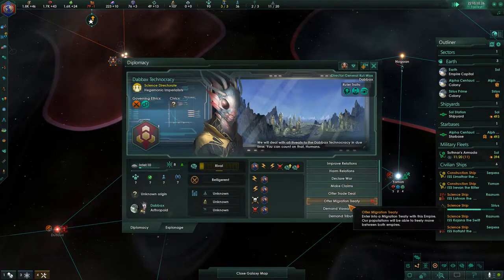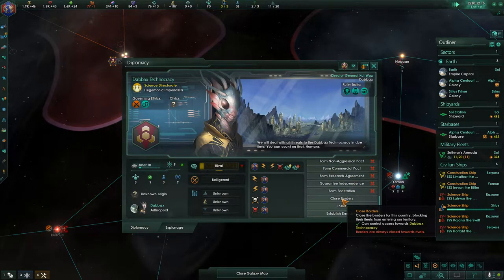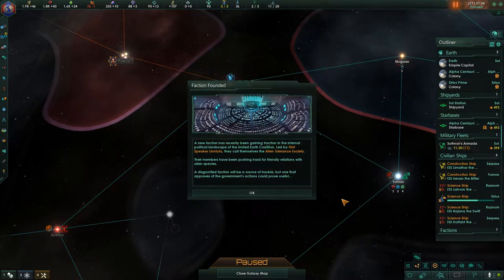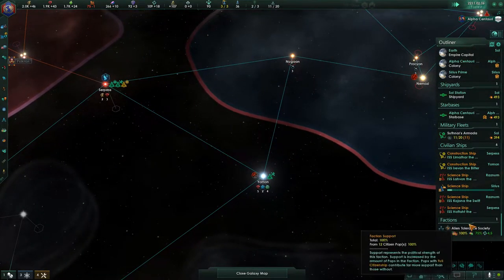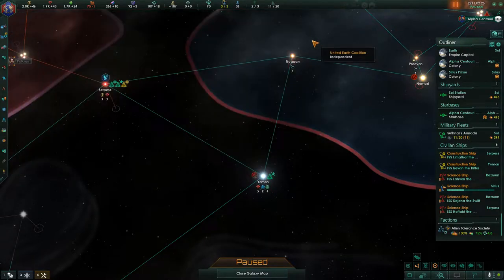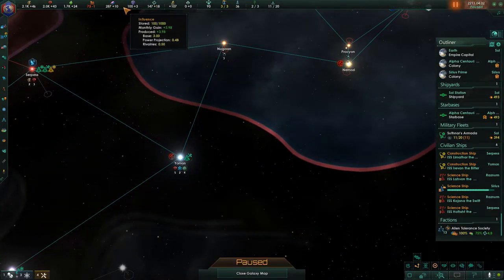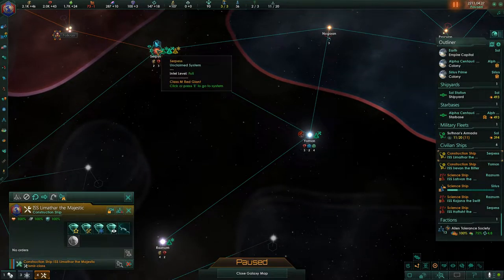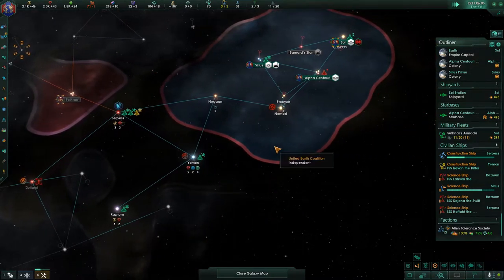We have closed borders with them — perfect, I don't want them sneaking in. And our factions have been founded. Factions give unity now, not influence. Yeah, it looks like we can no longer get influence from factions. A little unfortunate, but not too terrible.